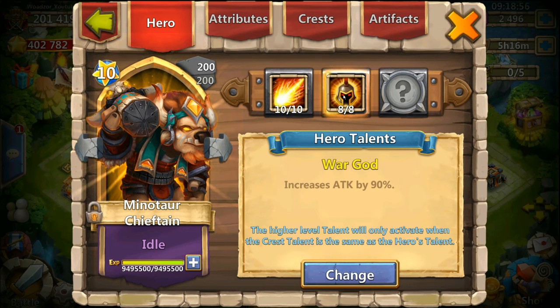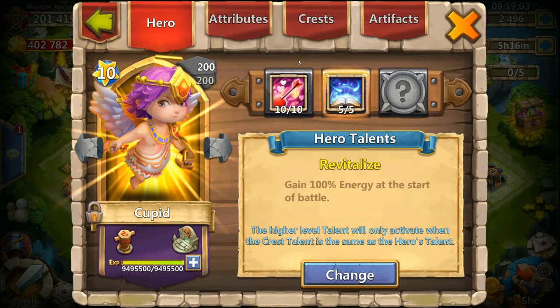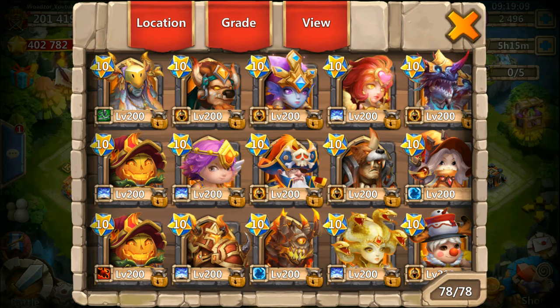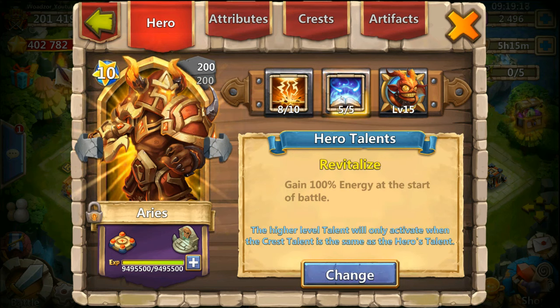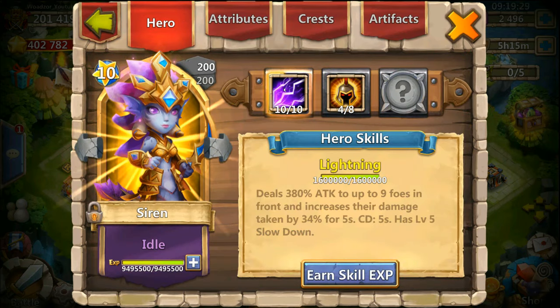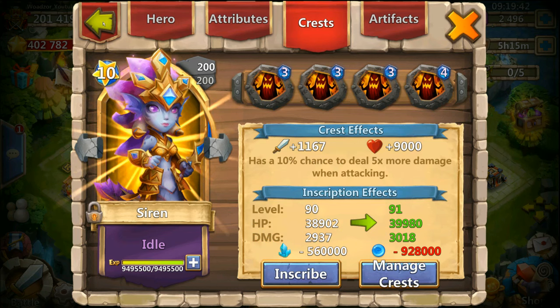Then I have the Mino for dungeons — he's 10 of 10 with 8 of 8 Warguard, which is really good, inscription level 100. Using Cupid of course for a lot of game modes, so he's 95 inscription. Then I have my Aries — right now I'm leveling him up to 10 of 10, so he's 8 of 10 with 5 of 5 Revive. In the future I will make an Aries with 8 of 8 Warguards — he's only 89 inscription, not too bad. Then we have a Siren which we also use for Archdemon.